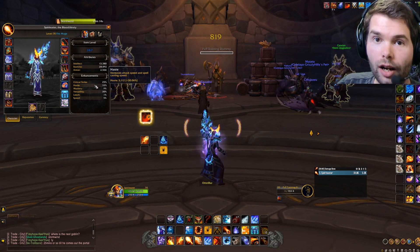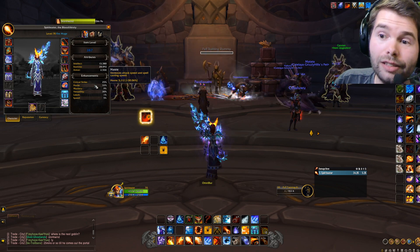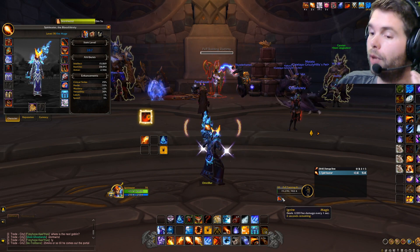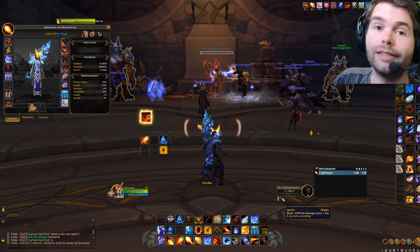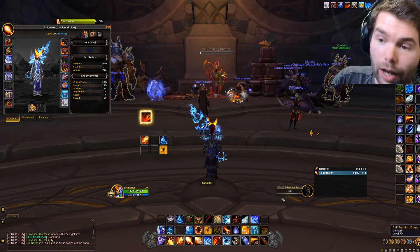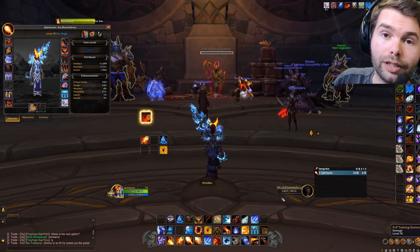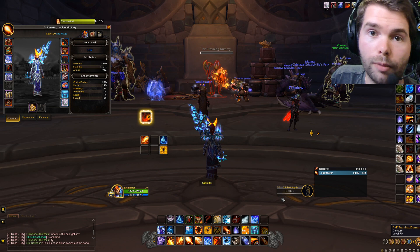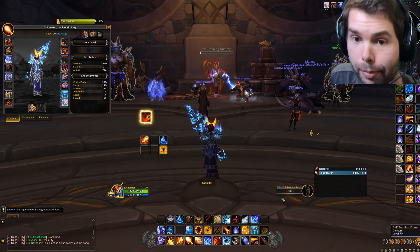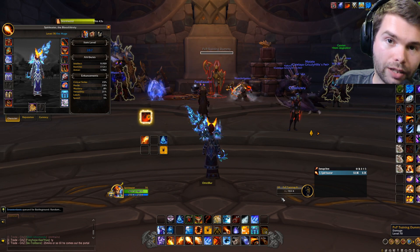Haste — why? It reduces the global cooldown, it reduces the cast time of your abilities, and it actually increases the rate at which your ignite is ticking, so it's sticking way faster. Overall you're gonna deal a lot more damage, and the top rank-one players in the world right now are using haste like crazy.